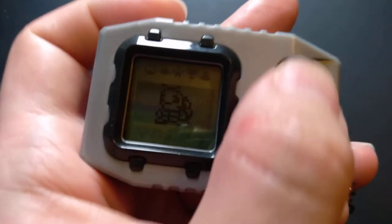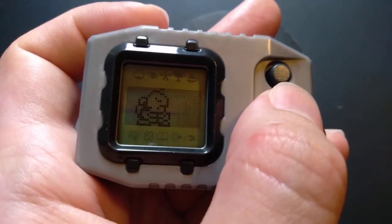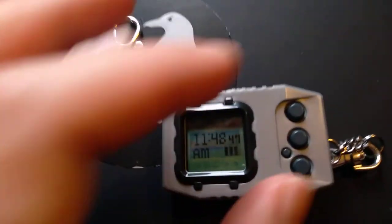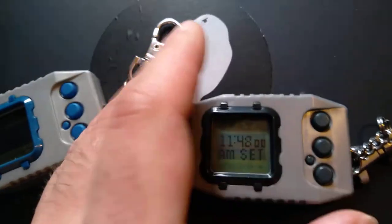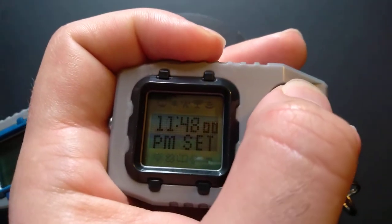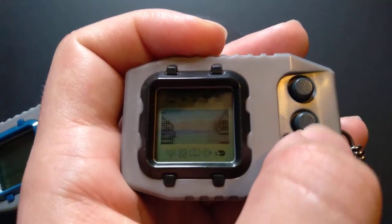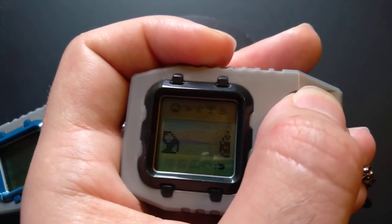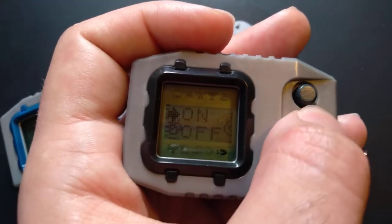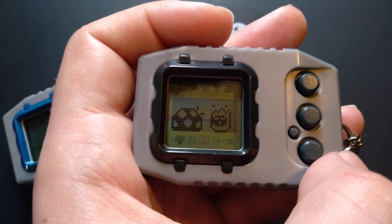Tentamon is adorable. When he sleeps, he curls up in his little shell. I can show that off — if I set the time to his sleep time, like in the middle of the night here. Now they need to sleep, and I'm going to do that so I don't get a care mistake. I'm also going to reset the clock to the correct time. But look at him, he's in his little shell. When he sleeps, he's adorable.